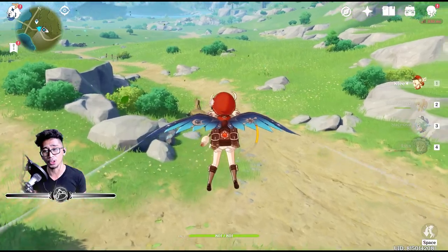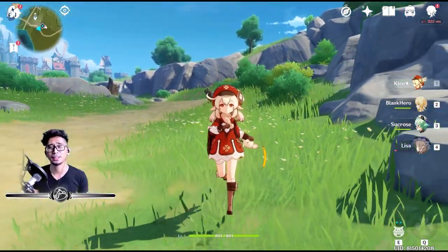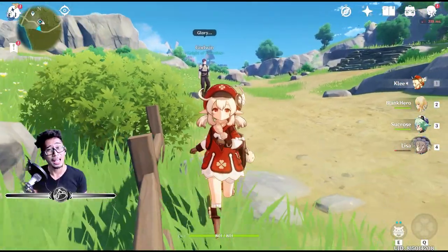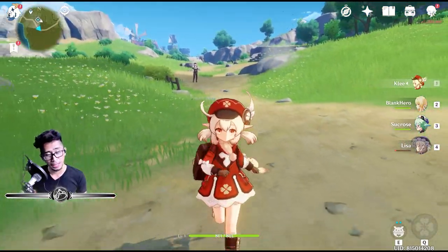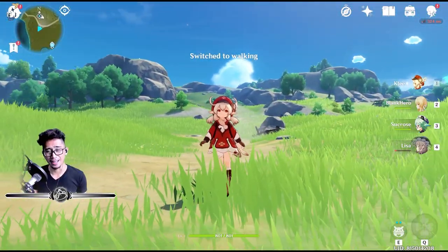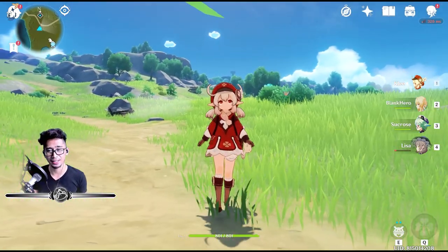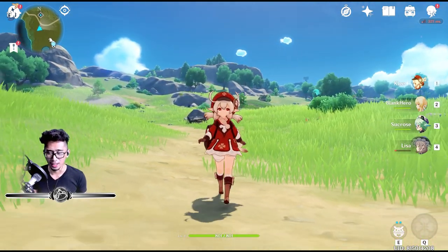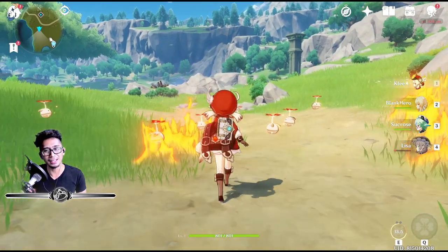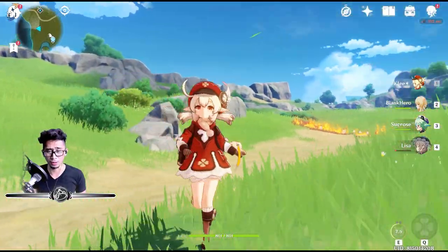With 1.1 just around the corner as of this recording, we're gonna get new characters: Childe, Diona, and then two weeks after that Zhongli, and Xinyan — a four-star Claymore user who rocks the guitar, so that's gonna be cool. Everyone say goodbye to Klee — this will probably be the last time you'll actually be able to summon for her. See you soon, Klee. Have a good vacation, hopefully we'll see you next time. Take care of yourself, and goodbye.